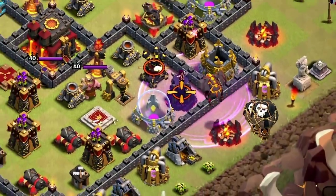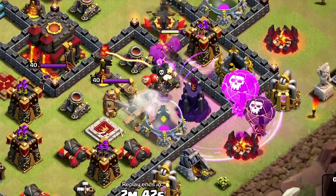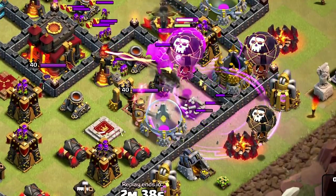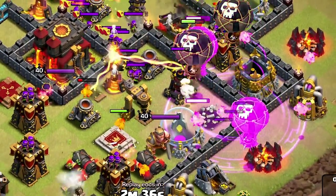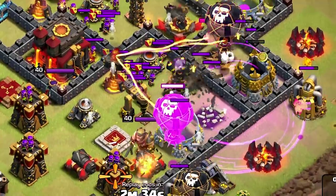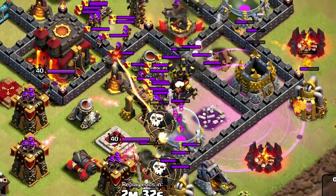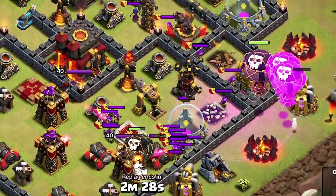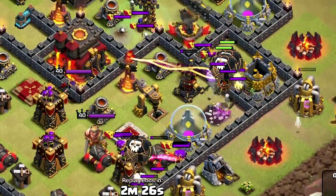Hey, what is up you guys, this is Guy Sun and today I'm going to be showing you how we can three-star with these new troops — the Lava Hound. Today this is the standard original composition that we're using: the Lava Hound, balloons, and minions.